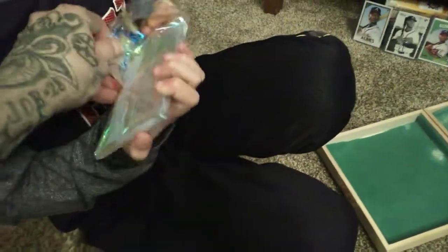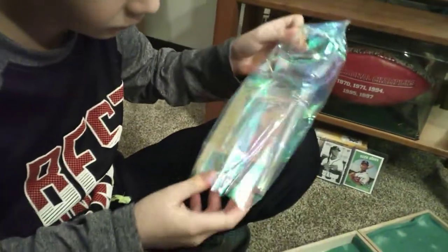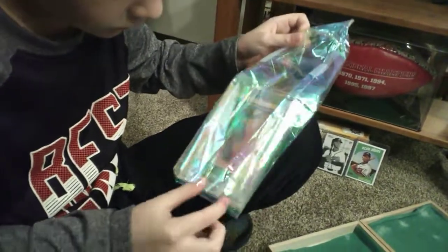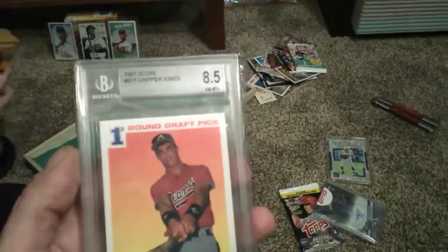That card - it looks like a Chipper Jones. Do you know what it is? It's graded. Chipper Jones Rookie Draft Kit card. I think it's 91. I don't have the graded one, I just have one in a plastic. Tell me it's graded a 10, that would be awesome. Eight point five. 1991 Score Chipper Jones Rookie Draft Kit graded Beckett. That's awesome.